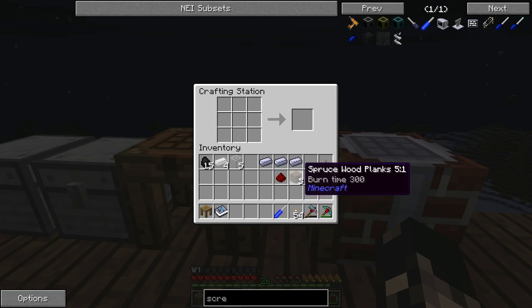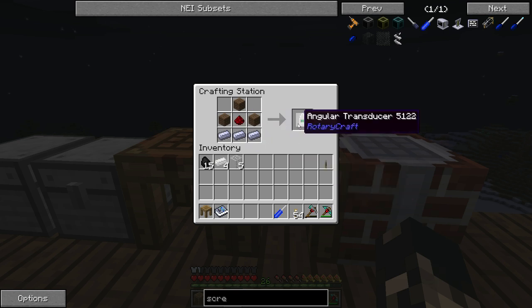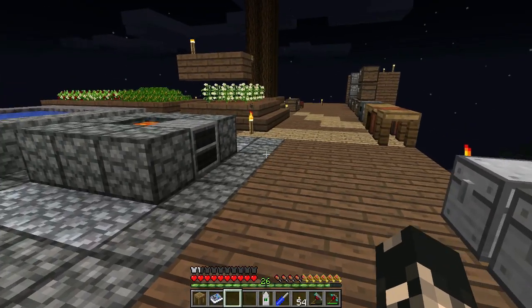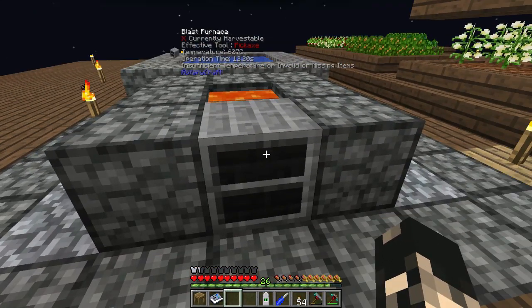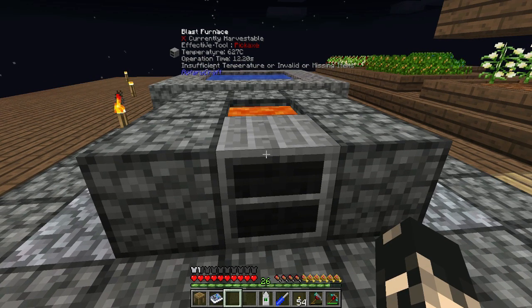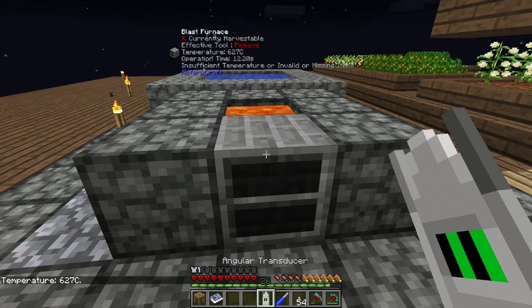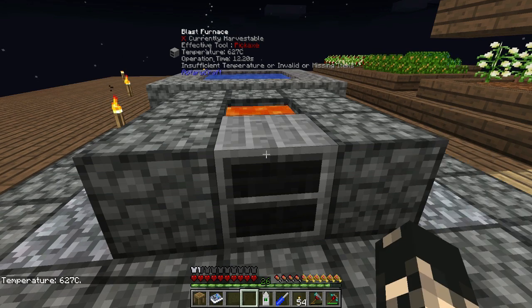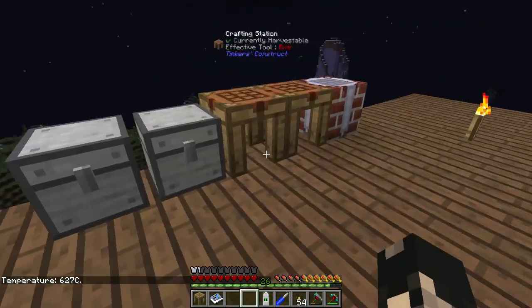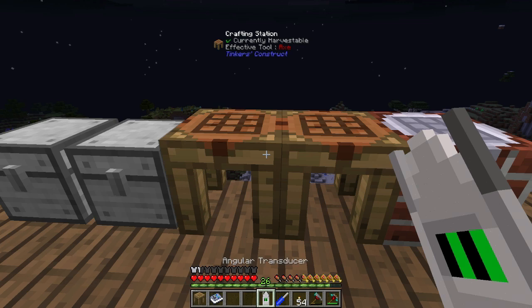The next thing we're going to make is an angular transducer, which is essentially just a tool to give you information on certain items. So if you've got a mod like Wailer, you can get a lot of the information — as you can see, this one's temperature is 627 degrees Celsius. If you haven't got Wailer, the angular transducer will give you the information you want. Wailer doesn't always give you everything you want, so it's always handy for troubleshooting.